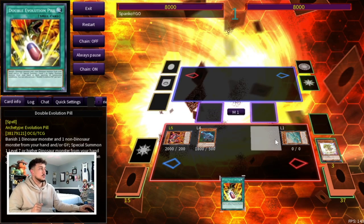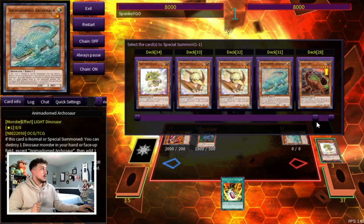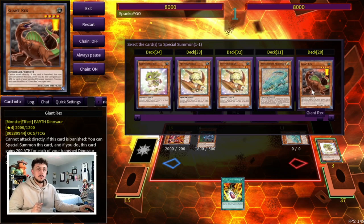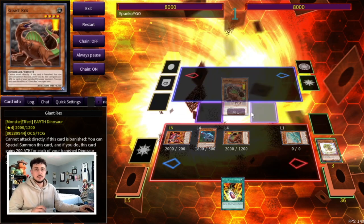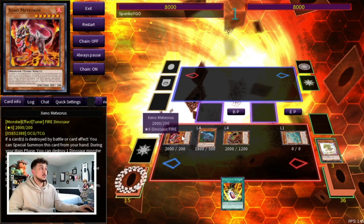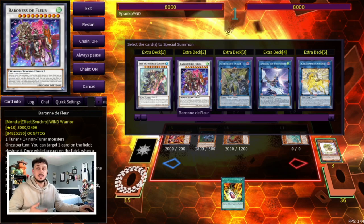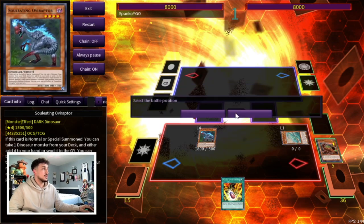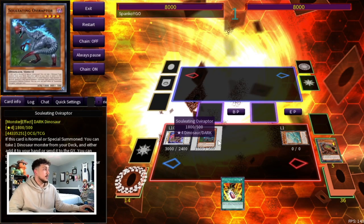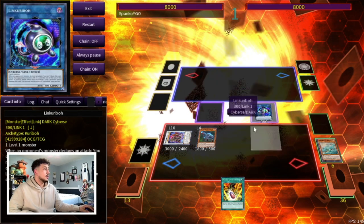Archosaur's effect activates — you pop the Baby Sarasaurus, search a Double Evolution Pill, and because Baby was popped we can summon another monster from our deck. We're going to go for the Giant Rex. Keep in mind, when you summon the second Baby you can technically summon Petite Tyrannodon, but we're just going with Baby because it's the simplest. Now we have Giant Rex and a level six tuner monster, so we're going to synchro summon into Baron the Floor using Xeno plus Giant Rex to make a Baron.